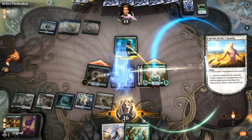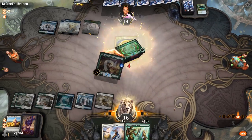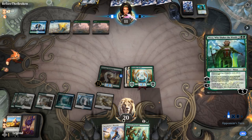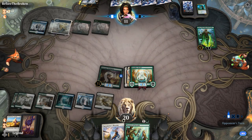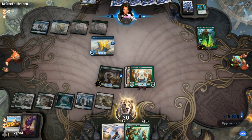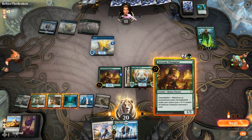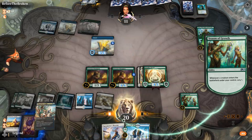Yeah, I guess attacking and using Alsaid is fine. I can name green so Staggering Insight doesn't fall off. It's Nissa time!